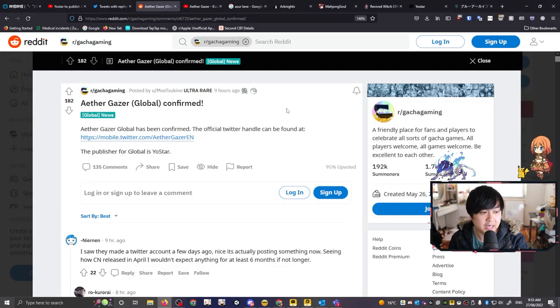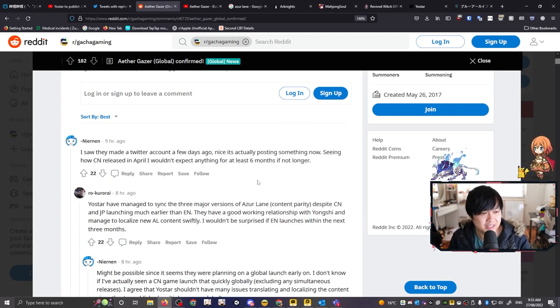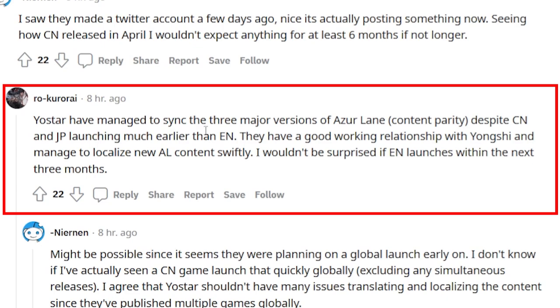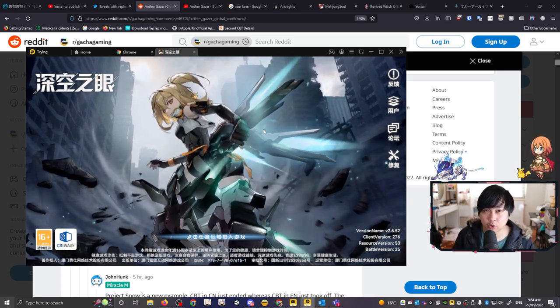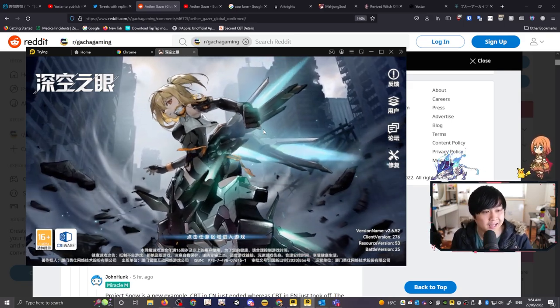The last thing I wanted to run through was this thread with some fantastic highlights. First, what makes me really excited is that Yostar managed to sync the three major versions of Azur Lane content, despite CN and JP launching much earlier than EN. I am a massive fan of simultaneous content syncs. As it stands, the CN version of Ethergazer is about three patches in from launch, and if we could get on a content sync with CN, I think that would be incredible.